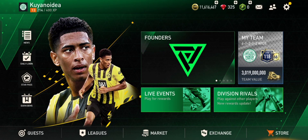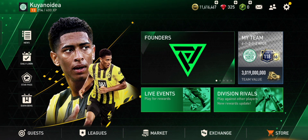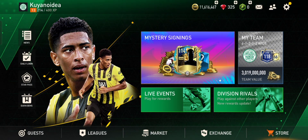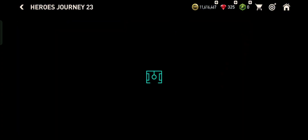Hi guys, welcome back to my channel. Today I'm going to show you how you can get the Heroes kit and logo. What you need to do is tap Live Events, then tap Heroes Journey 23.